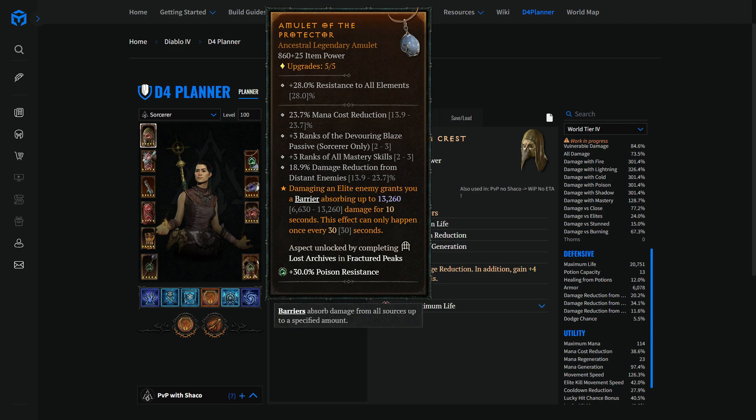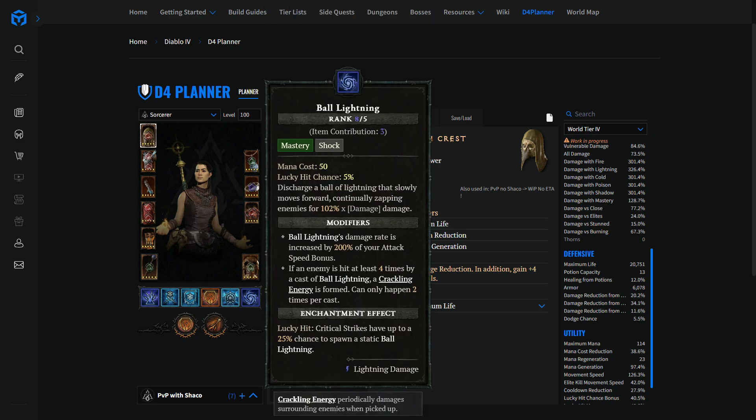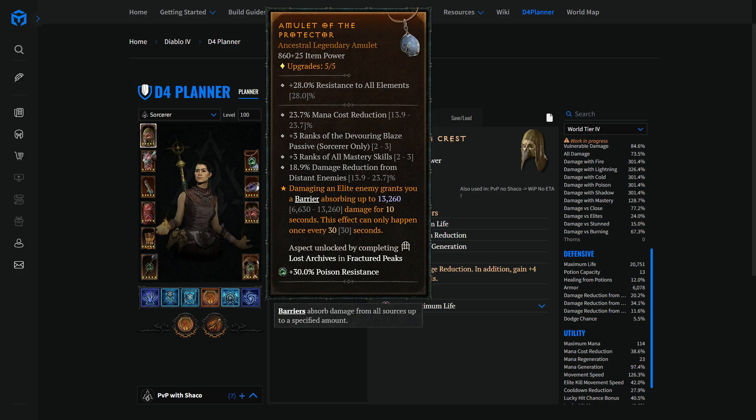Looking at the affixes on the amulet, I used a realistic 860 item level, which influences the all-resistance prefix value. The most important affixes you're looking for are damage reduction from distant enemies and mana cost reduction — you want those two with high values. You could even rock an amulet that only has those two out of four and that's perfectly fine. Your damage is fine. And if you're starting in PvP, you'll do more damage outplaying enemies than looking for raw power on items at first. When you're competing in tournaments in the semifinals and finals, yeah, then you optimize — but we're not there yet.